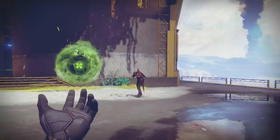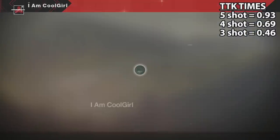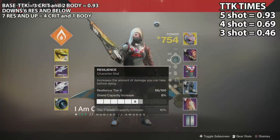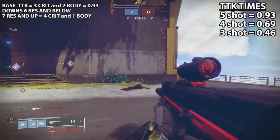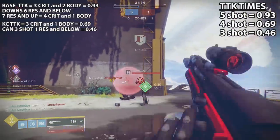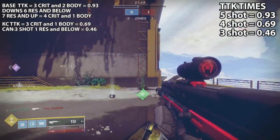For PvP, I'll show the testing for resilience levels. On the right side of the screen I have the TTK values. At base, it's a 5-shot kill: 3 headshots, 2 body shots — that's a 0.93 time to kill. You can hit that 3 head, 2 body at 6 resilience and below. If your enemy is 7 resilience or higher, you need to land 4 headshots and then a body shot. At base, you can also 4-headshot a guardian that is 1 resilience or less, though that's rare. With Kill Clip active you can 4-shot — that's the 0.69 TTK, which is 3 crits and 1 body. It can also 3-shot with Kill Clip on a guardian that's 1 resilience or less — that's the super fast 0.46 TTK.